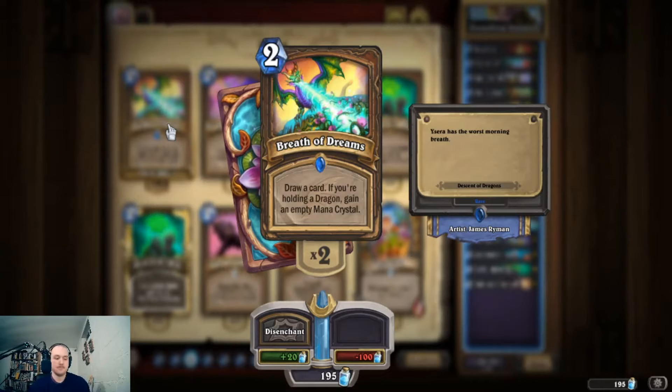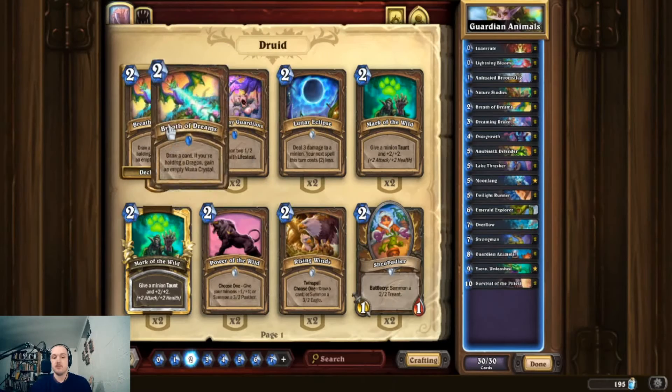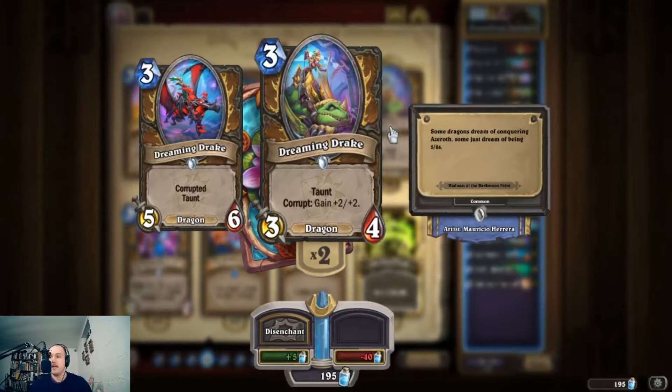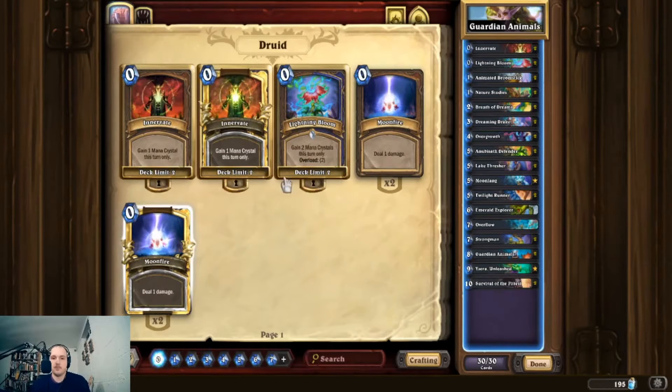Breath of Dreams comes with this package. While Wild Growth costs three mana with no condition — just gain one mana crystal — Breath of Dreams is card draw, and if you have a dragon, it's also gain a mana crystal. Because we cut the clowns, we can run cards like Dreaming Drake, Emerald Explorer, and Ysera. Dreaming Drake is a really well-statted three-drop that gets even better when corrupted, and having Emerald Drake is really good for the Breath of Dreams condition.